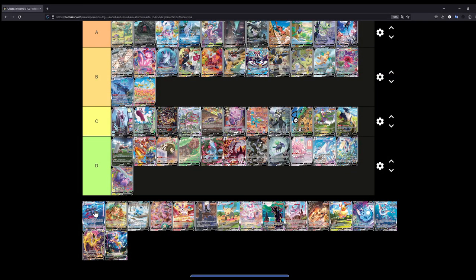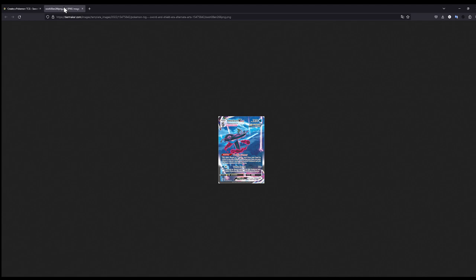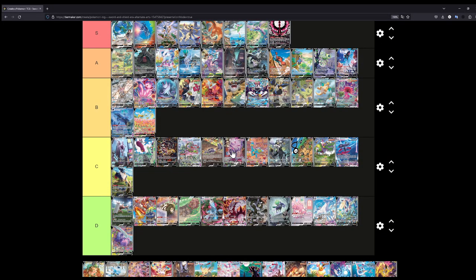We have just the Inteleon VMAX left before we can move on to the Eeveelutions. The Inteleon VMAX — this is kind of difficult for me to rank. You have Inteleon in VMAX form going up really high, trying to snipe someone, and it is nighttime. You know what — let's put this at C.